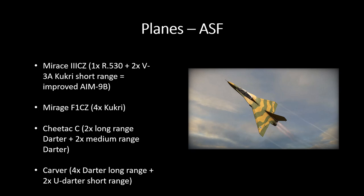As for fighters, several variants — they have a lot of planes. They've got the Mirage 3C with one longer range R530 missile and two short range missiles that according to Eugen are basically improved AIM-9Bs. The Mirage F1CZ has four of those Kukri's — four improved AIM-9Bs — supposedly useful for dealing with helicopters. The Cheetah C has two long range darters and two medium range darters. And the Carver has four long range and two U-darters — an improved version of the darter — so that's more their best anti-plane unit.